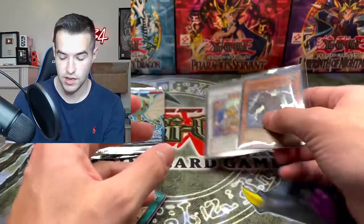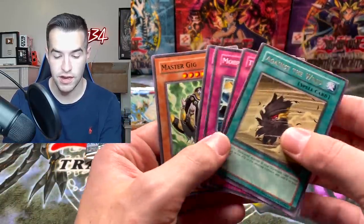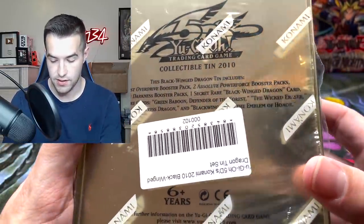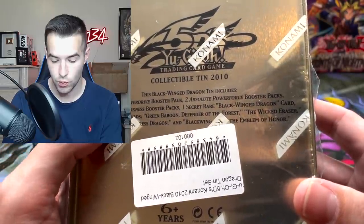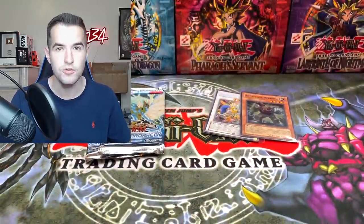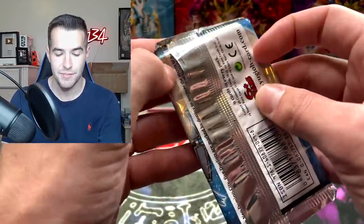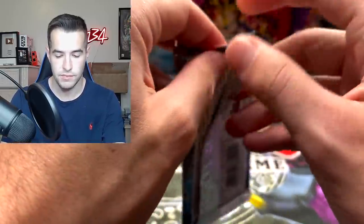Let's see — decent promo and a super rare. Who do you guys think is going to win? Let me know in the comments. The Black Wing Dragon tin has inside two Absolute Power Force, two Shining Darkness, and one Stardust Overdrive. I don't think any of those would be first edition, so the Power Tool 2009 tin kind of has an advantage there.